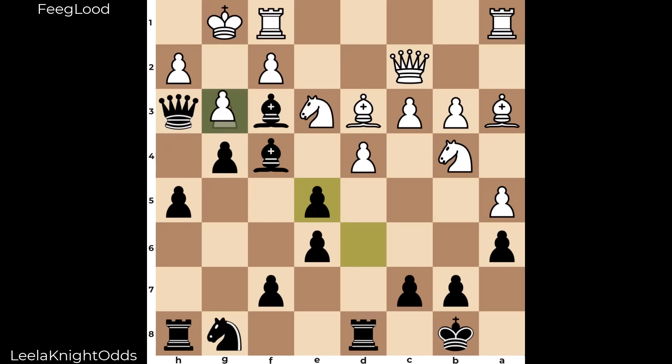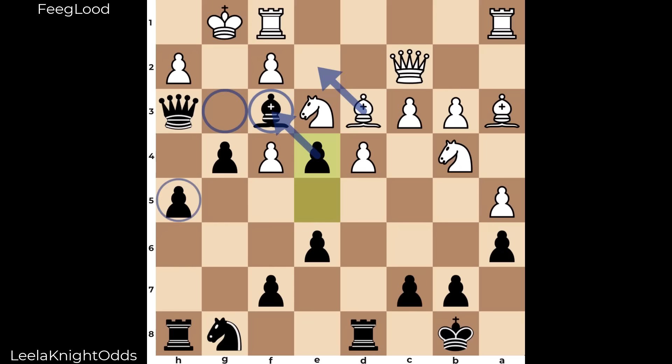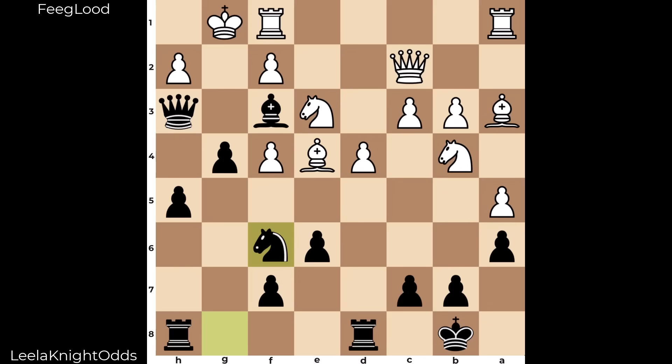This is the top line by Stockfish: capture on f4, follow up e4. If you go here, there's no g-pawn anymore — the pawn is supporting the bishop. There's the h4, g3 idea — you have to have an answer to all that with so little time. Also, if you take on e4, after knight f6, now you're going to have to find consecutive only moves.